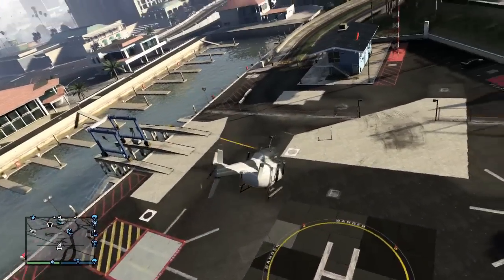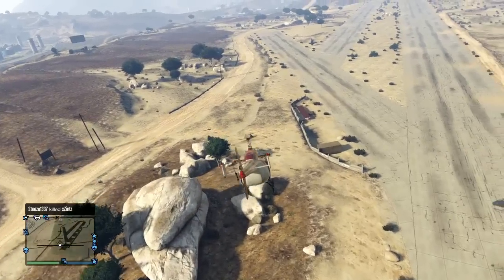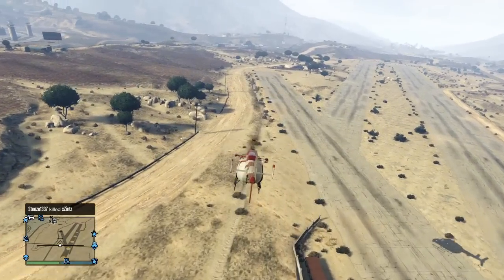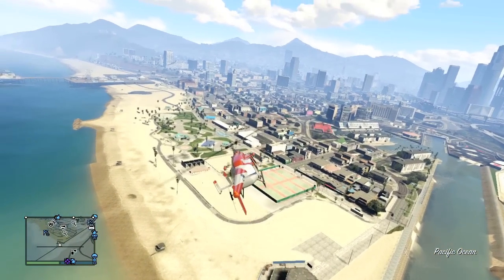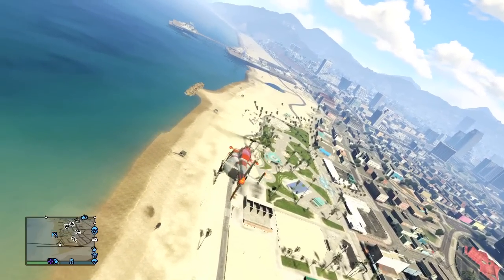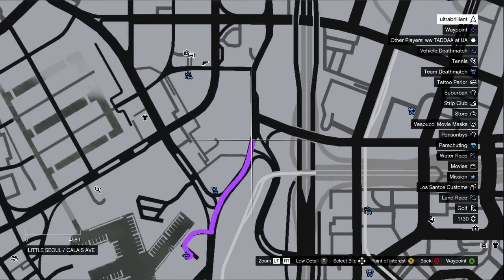Hi guys, this is James from CVG and producer on GTA 5 O'Clock. Today we are here with a quick guide of the fastest way to get a helicopter in GTA Online. There are three places that the helicopter reliably spawns, and you should be able to go to these locations and collect the helicopter without getting any wanted level or getting in trouble with the law.